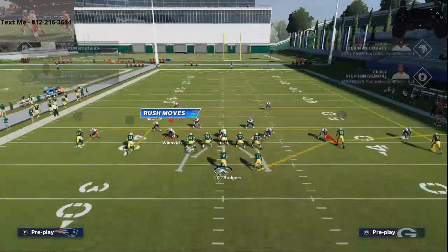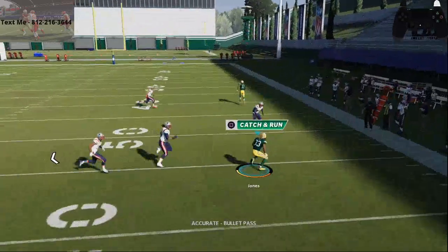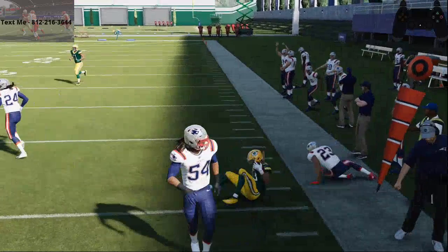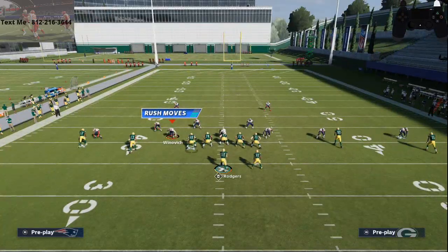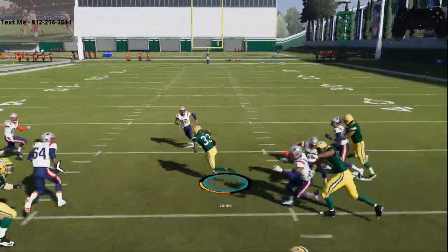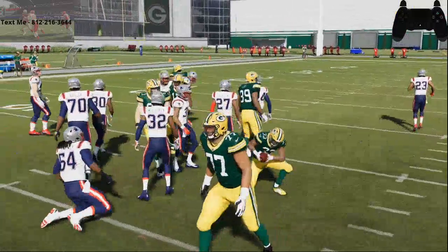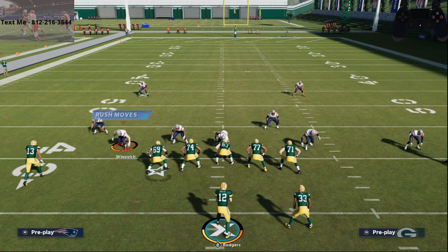If you want to go the other way, you go the opposite direction. I personally think it's easier to go right to left than left to right, but you can do that too. Right there — I'm able to get through and juke out another guy. In my opinion, this is one of the best open field moves in the entire game, and having good stick work is critical to becoming a good Madden player.